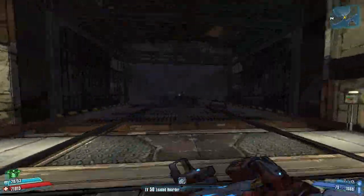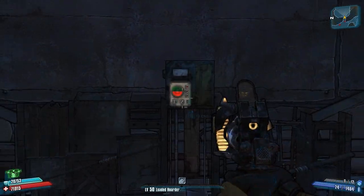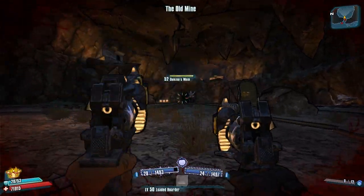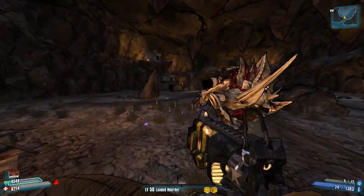Come to this elevator right here, press the button, and it will take you down to the massive open area. There will be a huge skag called Kino's Mom.